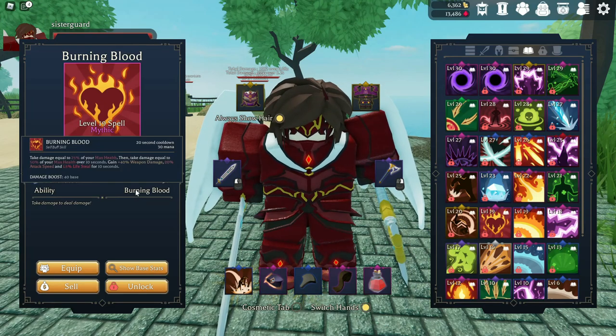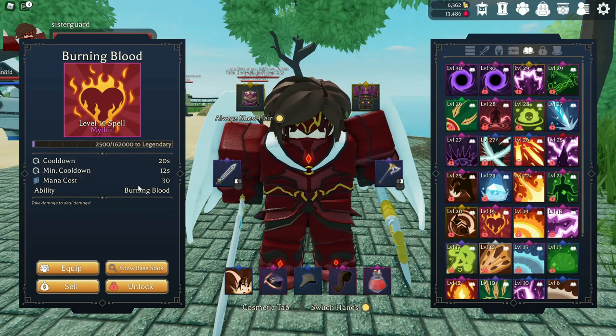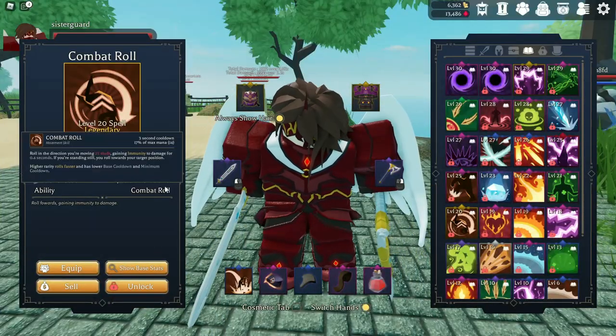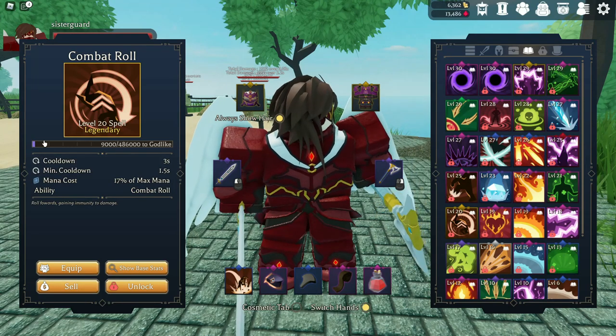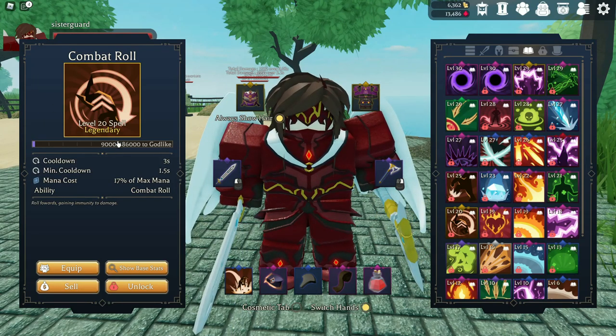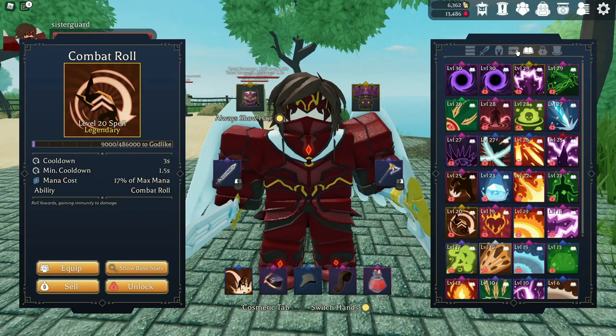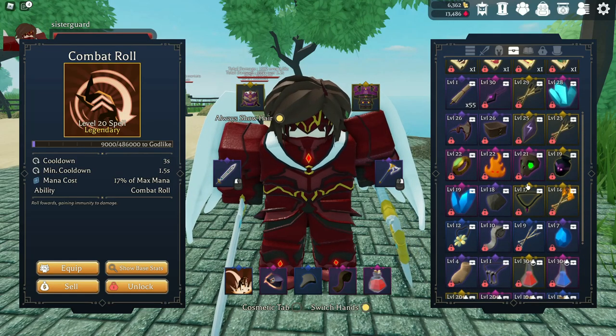At level 19, there is an ability called Burning Blood. This is something you can use with just about any class. Keep in mind you are going to take damage when you use this and it's going to take away your max health, but you're going to get a ton of damage, some life leech, and some attack speed. If you're really good at timing this or you like going kamikaze into a big group of mobs, be my guest. There is also a level 20 Combat Roll which has a faster cooldown — another one I would recommend. It helps with mobility since you don't have any ranged attacks and can help you dodge out of the way of bosses a little bit sooner.